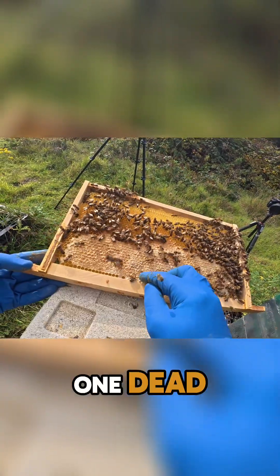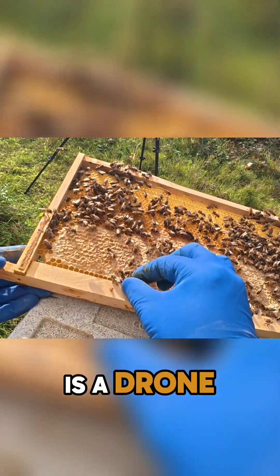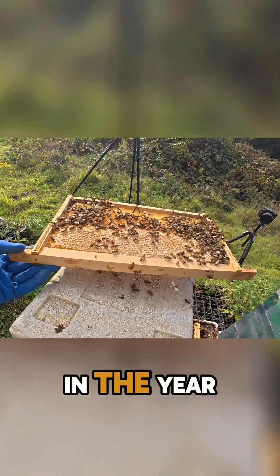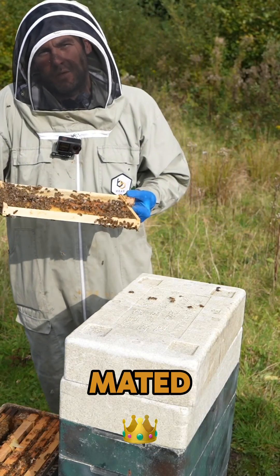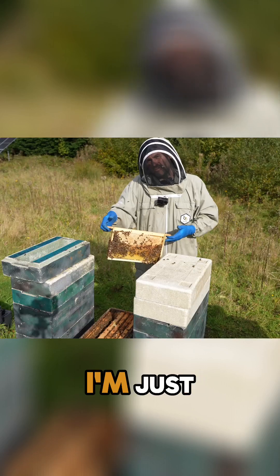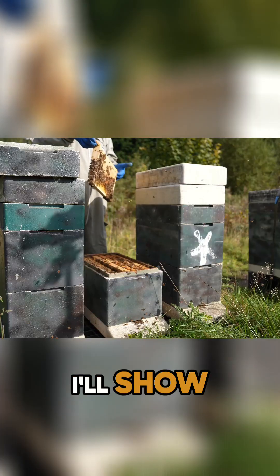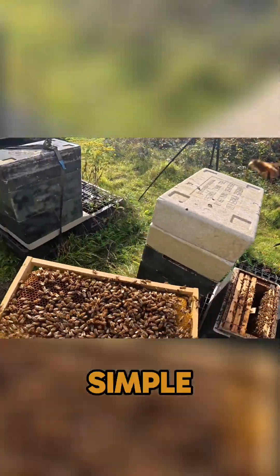There we go — one dead failed drone-laying queen. I've already gone in here and checked, so I know this is a drone layer. I've not just found a virgin and killed her. What you could do at this point in the year is add a mated queen, but I haven't got access to any mated queens — it's very, very late for that. I'm going to shake them all out and let them go into the colonies next door. I'll show you how I know she is a drone-laying queen.